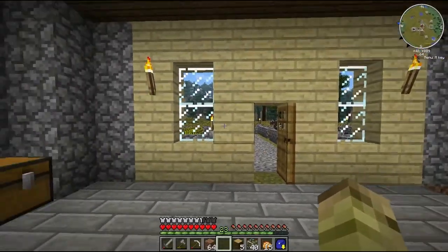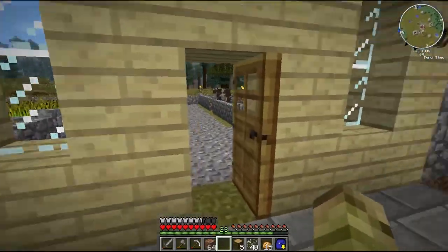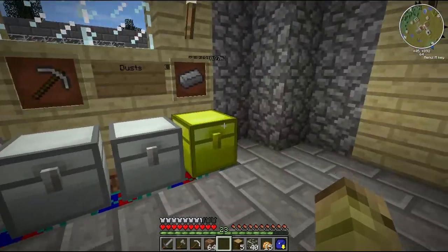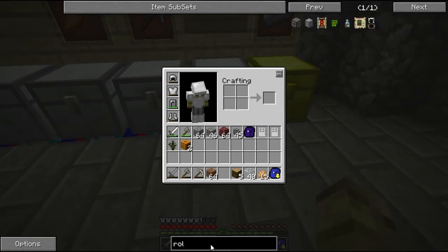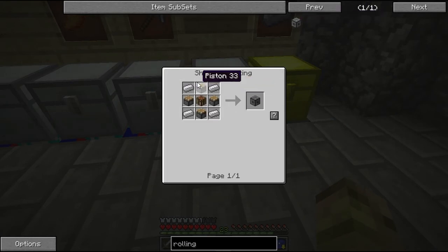Welcome back, and in today's episode we're going to carry on with that steel I mentioned last episode. So first thing we need to make is a rolling machine. A rolling machine is simply four pistons, a workbench, surrounded by iron. So let's make that now.